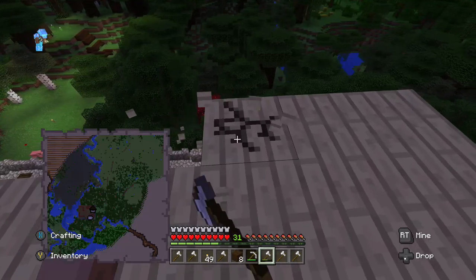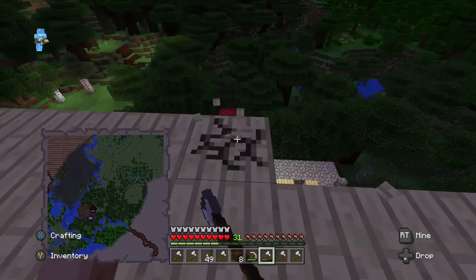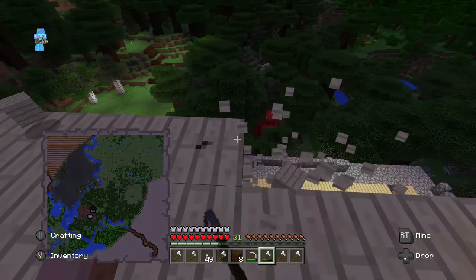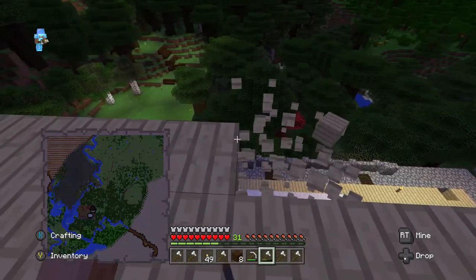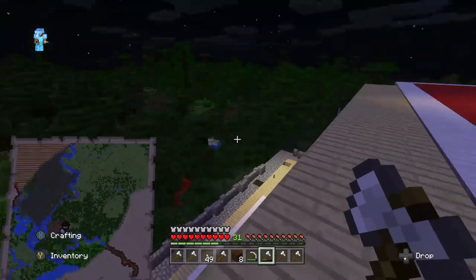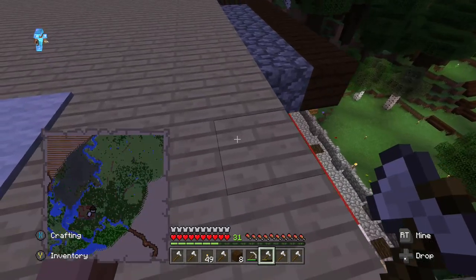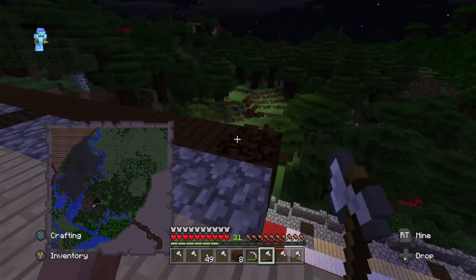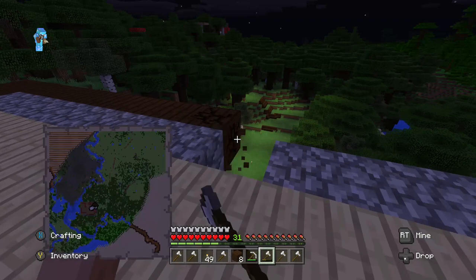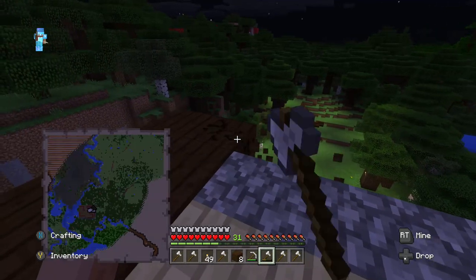If I was to take down a whole forest to get all this wood, the forest wouldn't really regrow — well, they do regrow if you plant the saplings and stick around long enough, but you can't grow them as close together as they spawn in nature. They just refuse. So that's another good reason to be happy about getting the wood from the woodland mansion instead of the woodland itself.